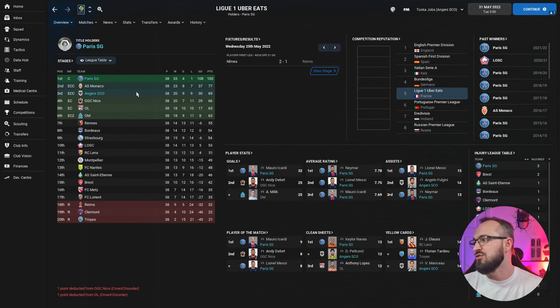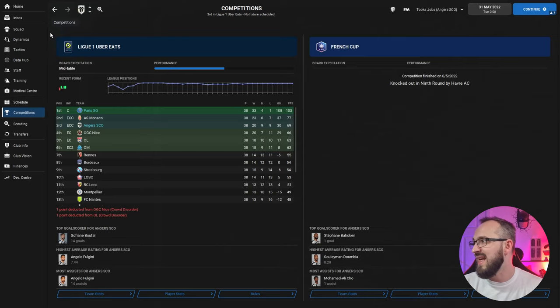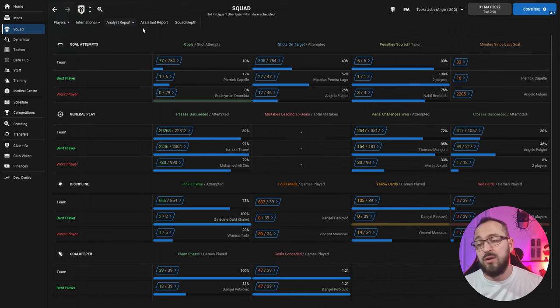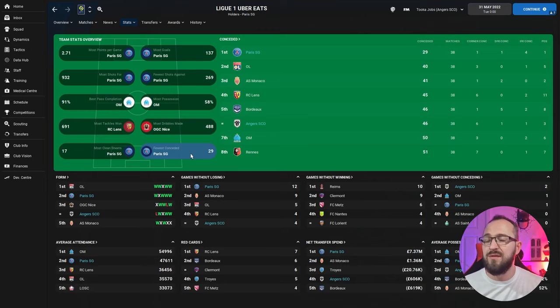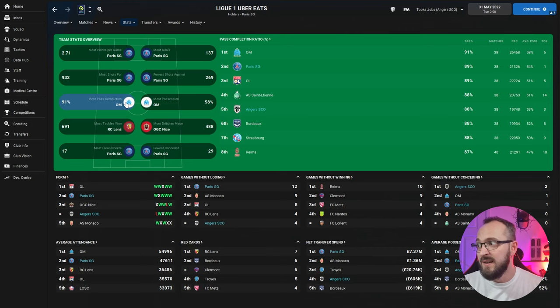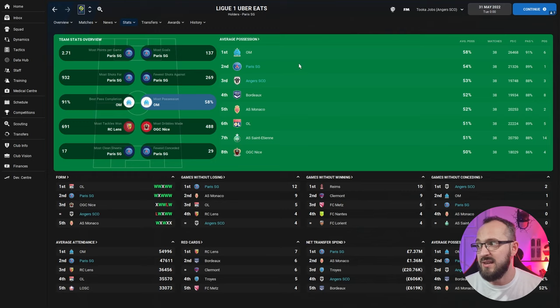Messi got 36 goals and Neymar got 16, with the biggest creators being Messi, Neymar, and Mbappé with 24, 17, and 15 assists respectively. Full numbers for PSG: 190 goals, 51 conceded. For Angers coming third, their best player was the midfielder with two goals and 14 assists. Biggest scorers were around 13 and 14 goals — not like PSG but really well done. Full stats: 77 goals, only 47 conceded. League stats: PSG had the fewest conceded with just 29, and Angers came joint fifth.